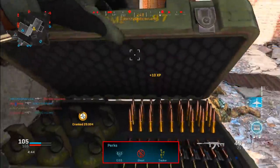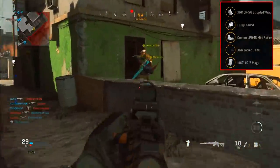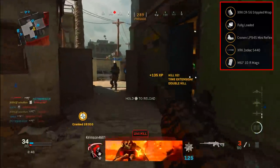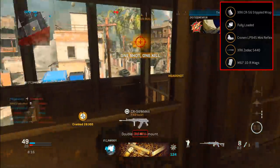For the perks on the balanced setup, I recommend using EOD, Ghost, and Tracker. Now, for our high damage CR-56 class setup — I'll admit this is not the most practical class setup to use. However, if you are interested in using the M67 10-round mags, which actually give you the highest damage output possible on this weapon, then this class setup is going to be for you.